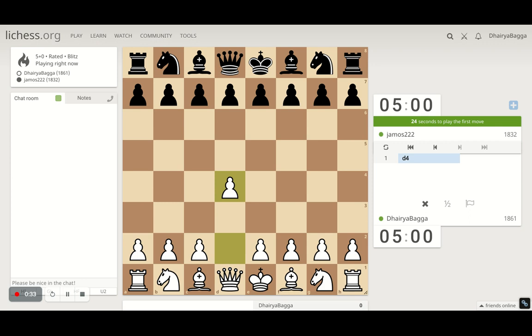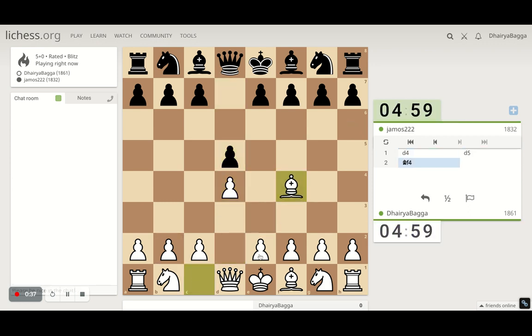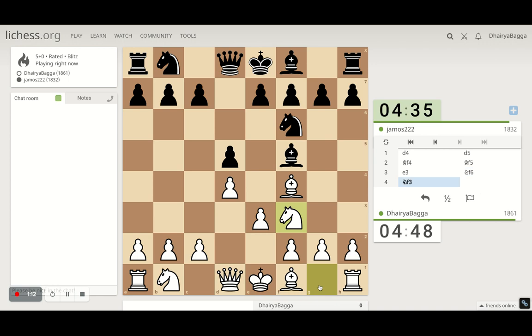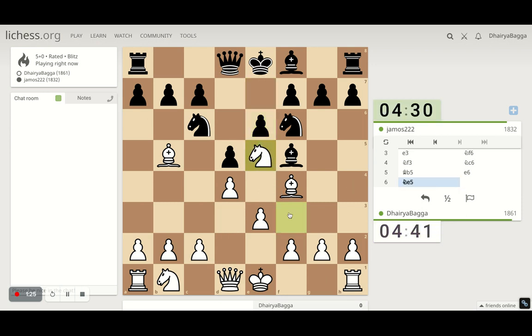I've got the white pieces. We'll try to play the London System: d4, bishop on f4, pawn to e3, knight to f3, the other knight on d2, bishop on d3 — that's how the London System works — then probably queen e2 and then castle on the queen side. He probably understands what I'm trying to do, so I'll try slight variations, developing pieces a bit differently. For example, bishop comes to b5 now rather than d3, and the knight hops in over e5. I'm threatening the knight with a couple of pieces and the knight is also pinned because of the king.